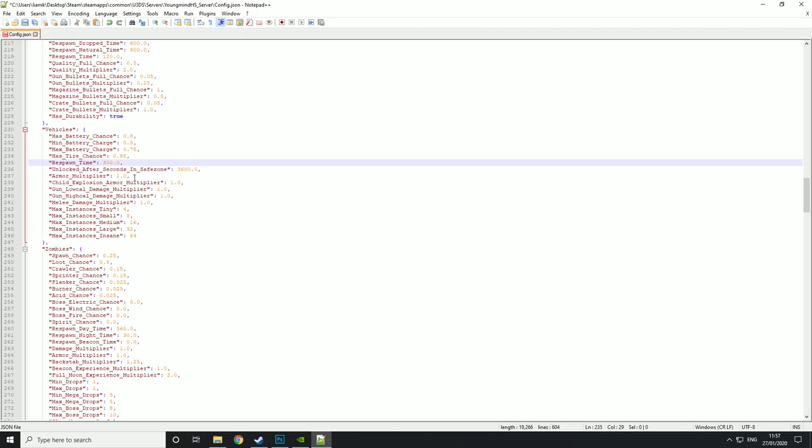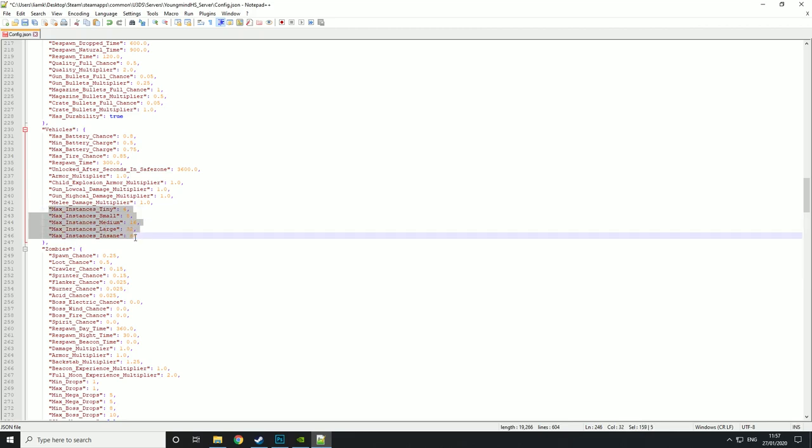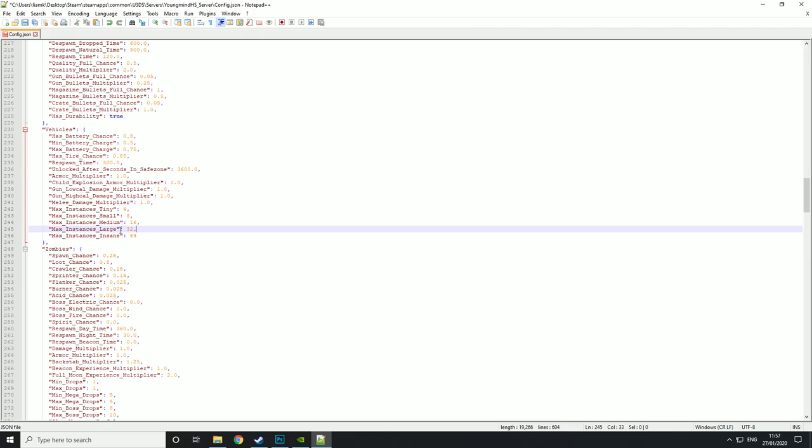Armor multiplier is basically a multiplier for the vehicle health. Then child explosion armor multiplier — when the car explodes, how much damage should it do to other cars in the area. Then gun low caliber damage and gun high caliber — how much damage should the car take from low and high caliber guns. How much damage should it take from melee. And then max instances — I believe this relates to the type of cars that spawn, and this is the number of instances you want to spawn of that type.